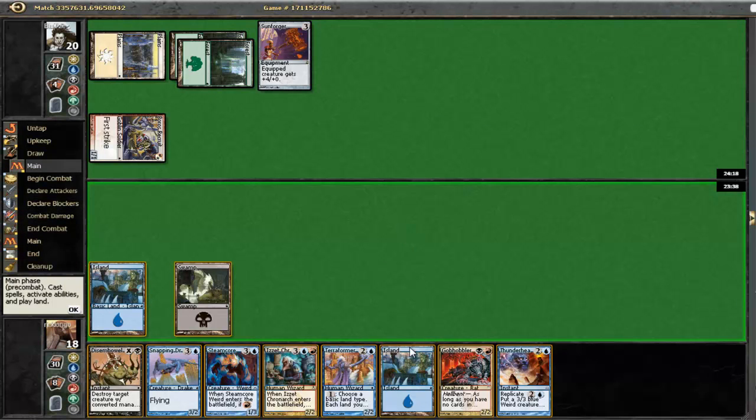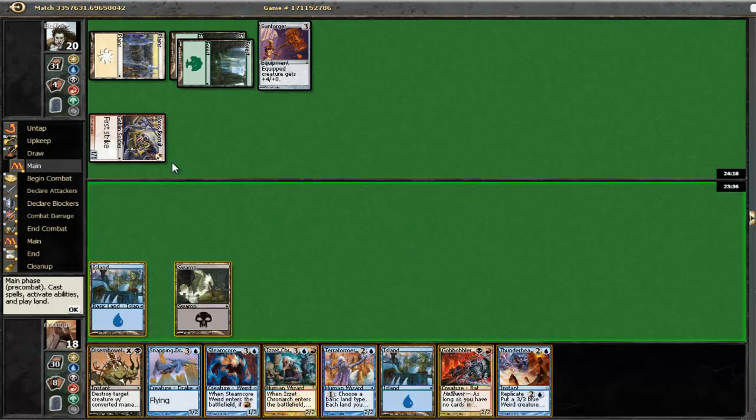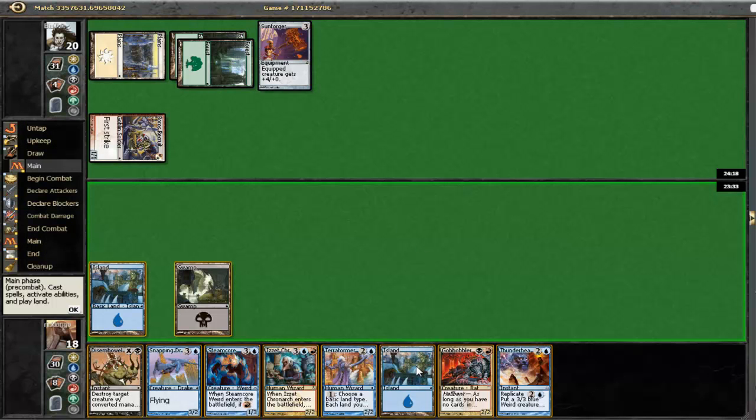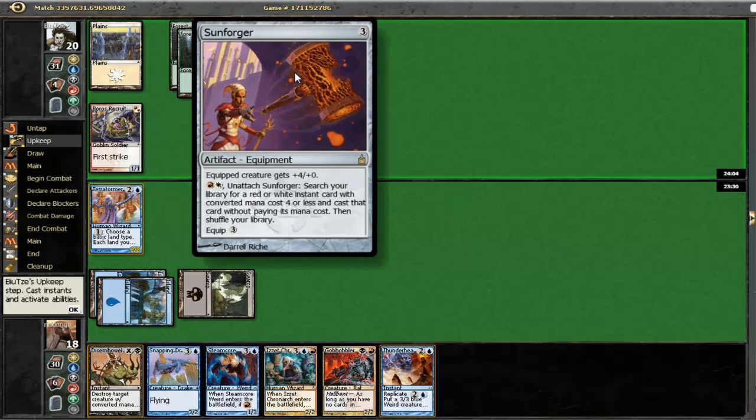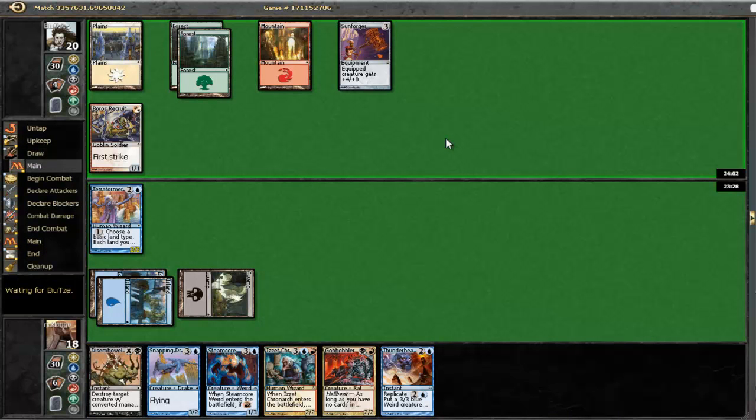Let's hope I draw a mountain. Hmm, Thunderheads - it doesn't really work because he has first strike. So let's just play a Terraformer to make sure he has to actually equip if he wants to attack. At this point he cannot use the second ability to unattach his Sunforger since he does not have - oh, never mind, now he does have red mana. His guy's getting equipped, it seems. No? Alright, so no.